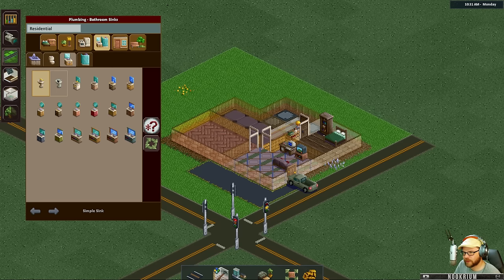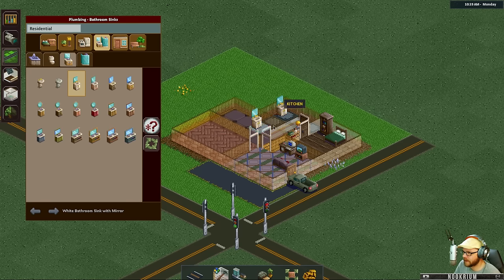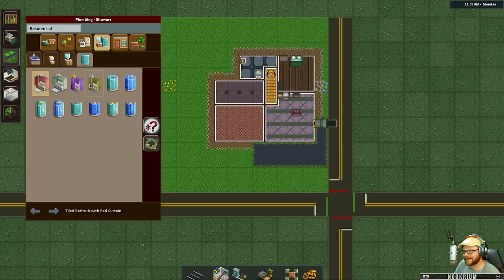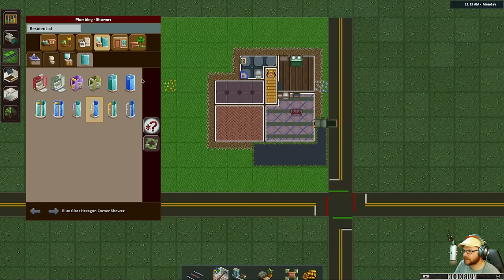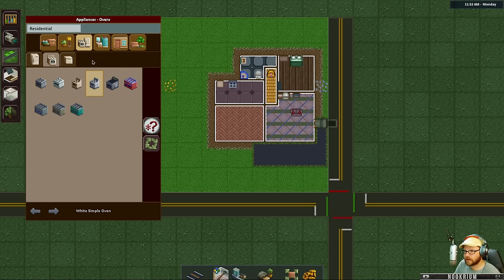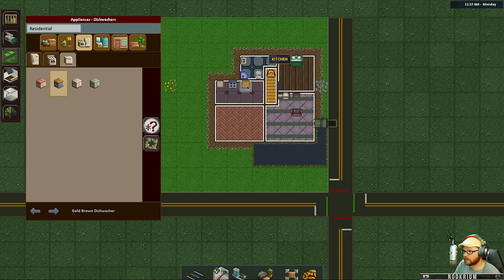We'll put one of these in the bathroom — maybe switch to top-down mode. We've got a toilet and sink combo. The shower might not actually fit... oh, maybe it will — look at that! Now the kitchen needs a fridge, stove, and dishwasher. These people are fancy.